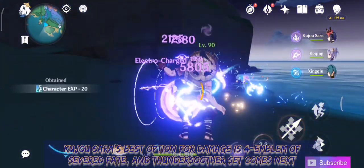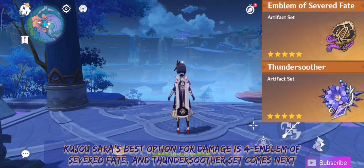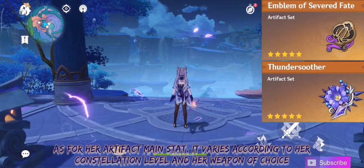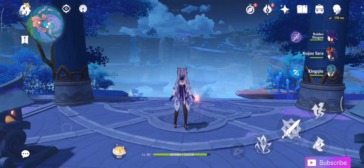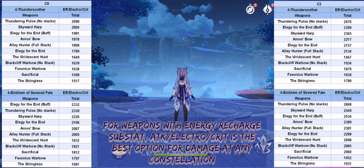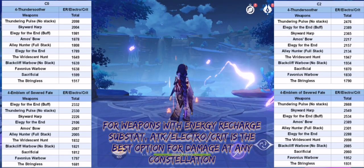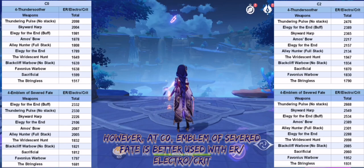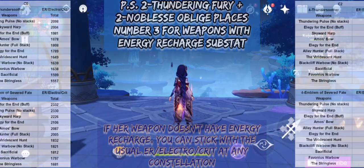Kujo Sara's best artifact set for damage is 4-piece Emblem of Severed Fate, with the Thundersoother set coming next. As for her artifact main stats, they vary according to her constellation level and weapon. For weapons with an energy recharge substat, Attack/Electro/Crit is the best option for damage at any constellation. However, at C0, Emblem of Severed Fate is better used with ER/Electro/Crit. If her weapon doesn't have energy recharge, stick with ER/Electro/Crit at any constellation.